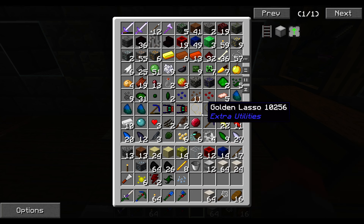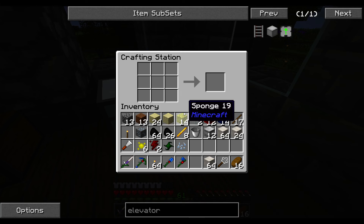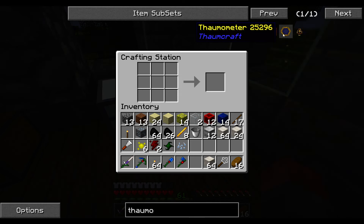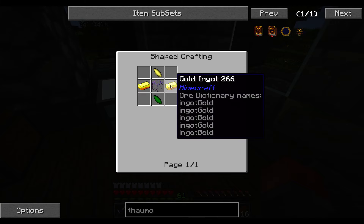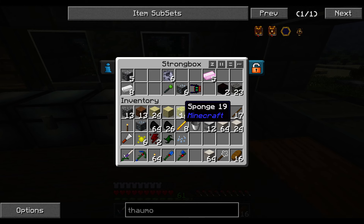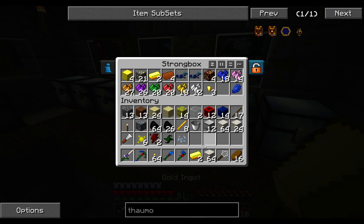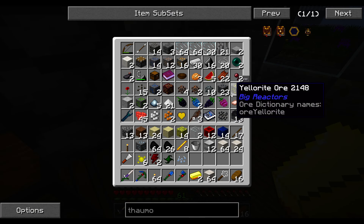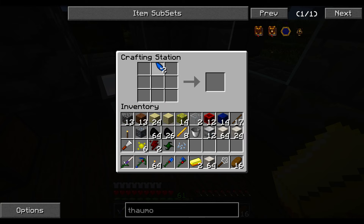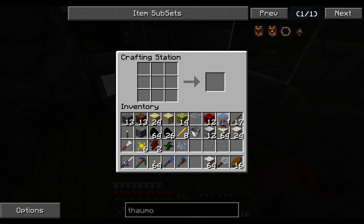We don't need to do anything special — just get a thermometer from Thaumcraft. Any two gold ingots, a piece of glass, and any two shards. It used to be much harder to make, but the mod author's wisdom has prevailed. I'll just take two of the blue shards. Easy enough. And there we go — thermometer.